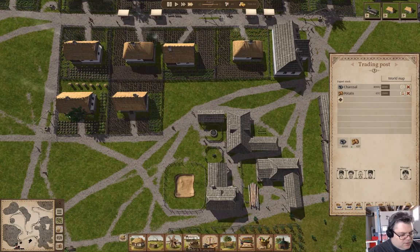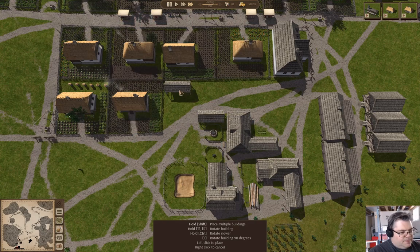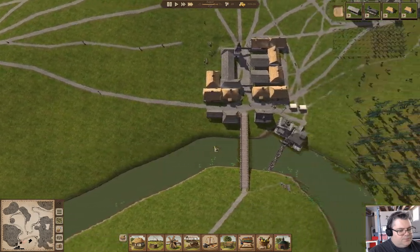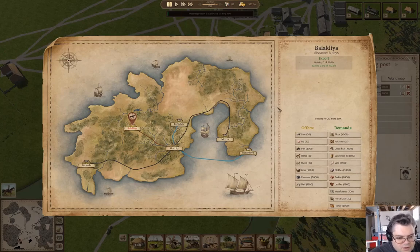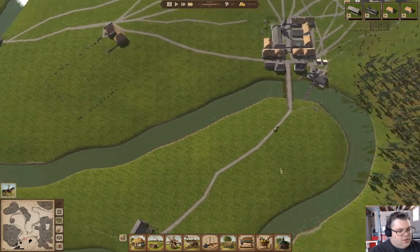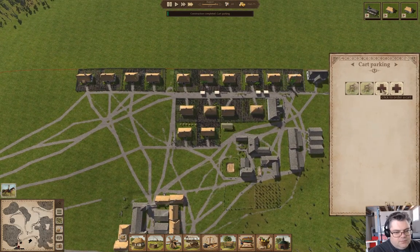I'm going to make another cart parking over here, right there. A messenger from over here — that's a place that just... they still don't offer what we need. Do we have lots of iron? Yeah, we do have iron. We finished the cart parking.